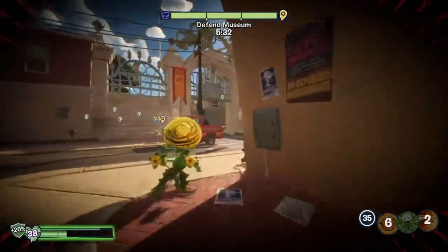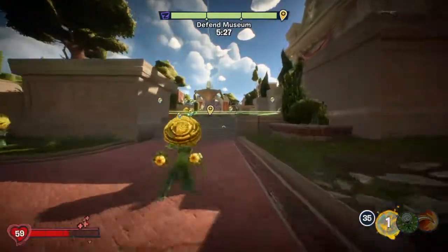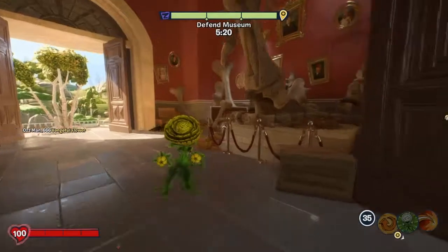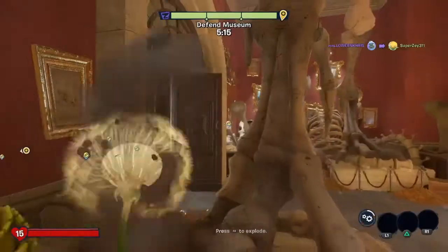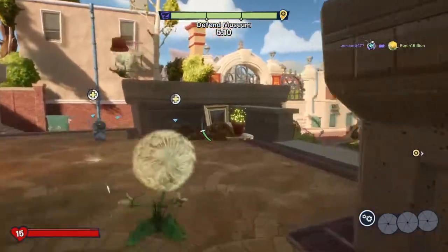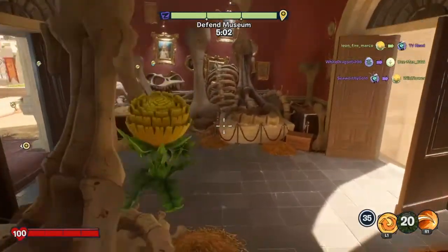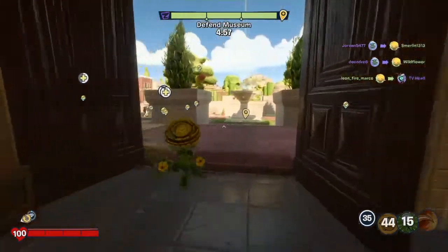I wonder what the zombie abilities are — I imagine they're more or less the same. Let's hide up here and do this. It doesn't really have much of a duration on him. Alright, let's put a respawn point here and off we go.